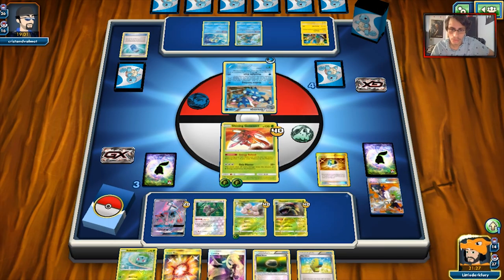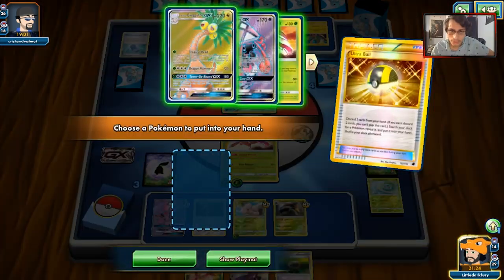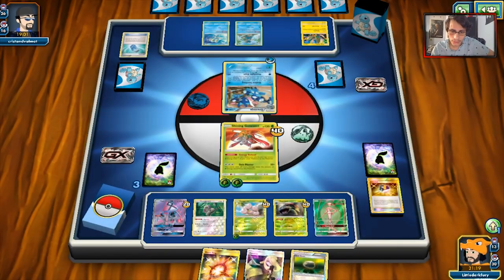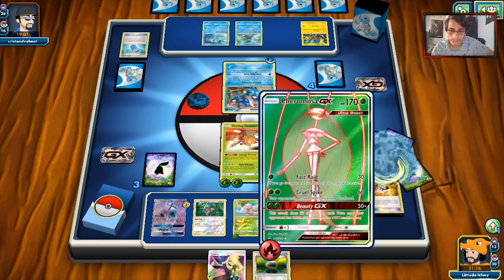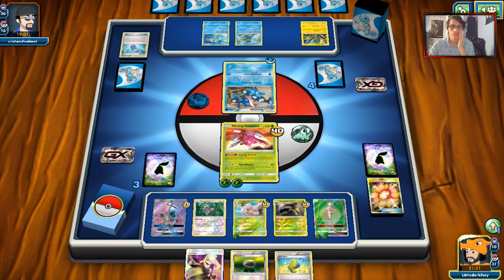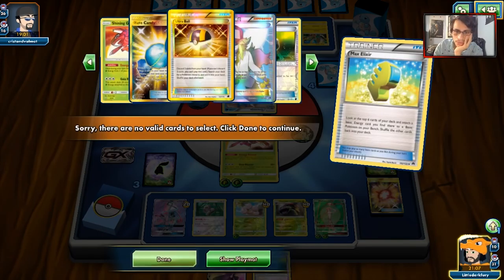I'm going to have to Ultra Ball here — this will be the turn where I go B-String, and hopefully we can get Exeggutor. That would be awesome. My last two grass energies — jeez. We have a Orangaroo and Venusaur down. We'll play the N because we know there's nothing left in the deck.